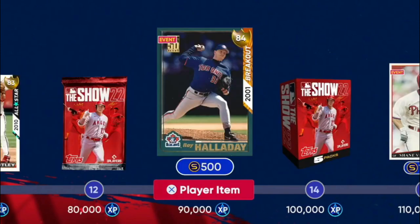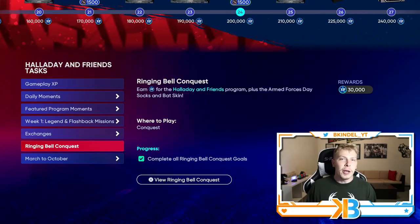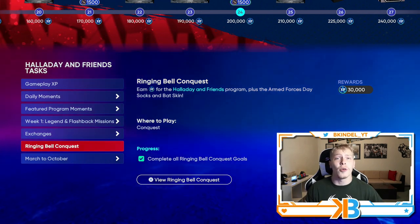We just got this brand new featured program that includes a new legend in 95 overall, Roy Holiday. And usually when a new featured program drops, so does a new conquest map — an easy 30,000 XP plus a lot of free packs. It's a great way to get started on the program.